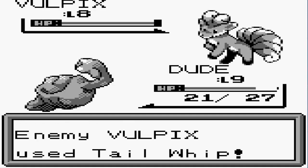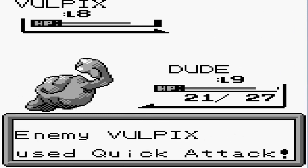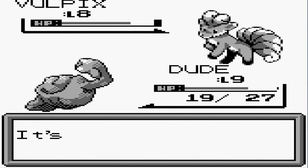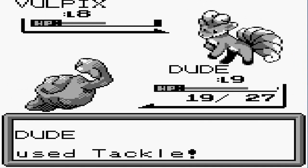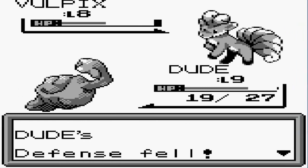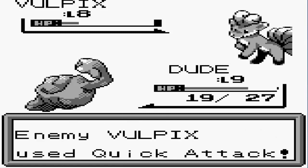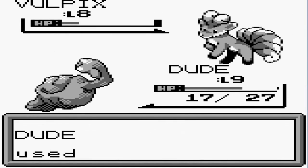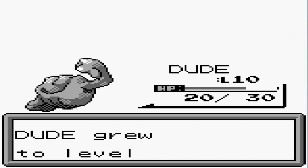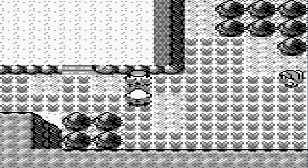In my last episode I did capture a Slowpoke, it's in the PC right now which kind of sucks. Here we go with the tackle attack — we are definitely doing a bit of a struggle with this Vulpix, but it looks like we're gonna have another level 10 Pokemon. When is Dude going to learn another move?